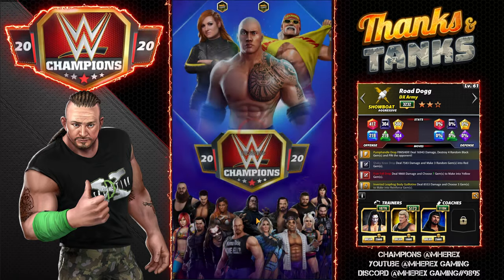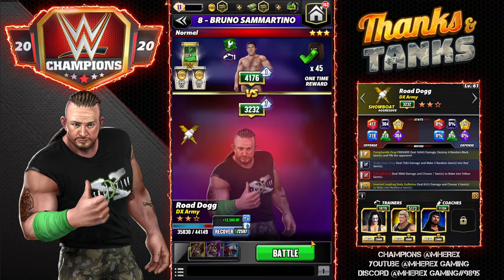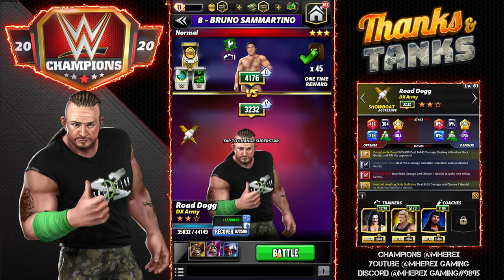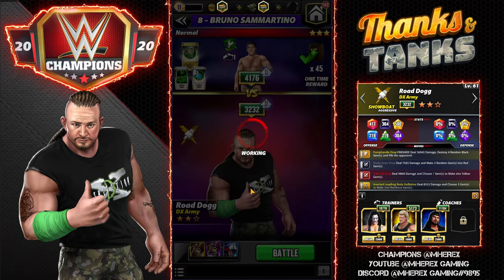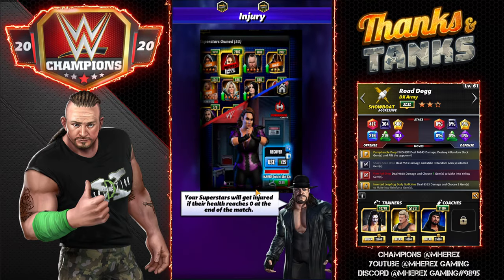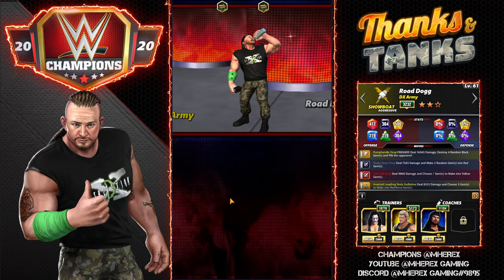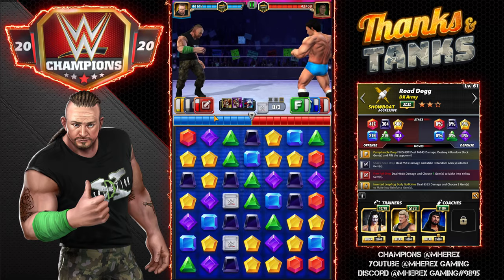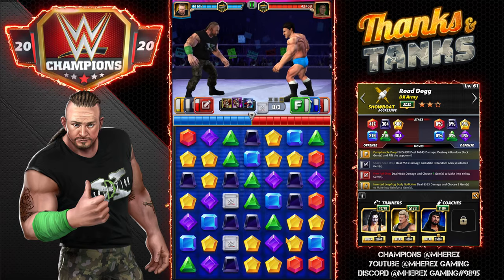I'll do one more against Bruno just so you guys can see what it looks like. I'm really interested to get the four-star move in the mix now with this build. That's the three-MP black that buffs yellow gem damage — I believe it's for three turns, or at higher levels maybe four turns. It buffs very large, in the 90% range I think it was when I was previewing him at five-star, so that's going to be a lot of fun.